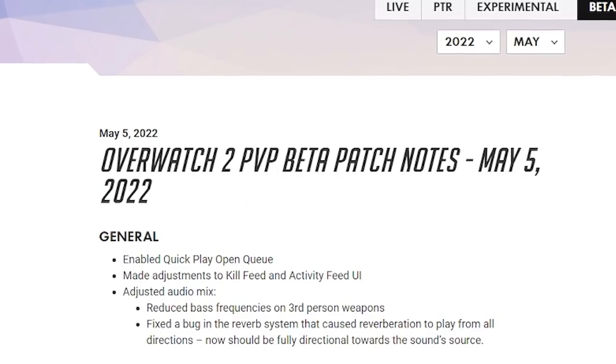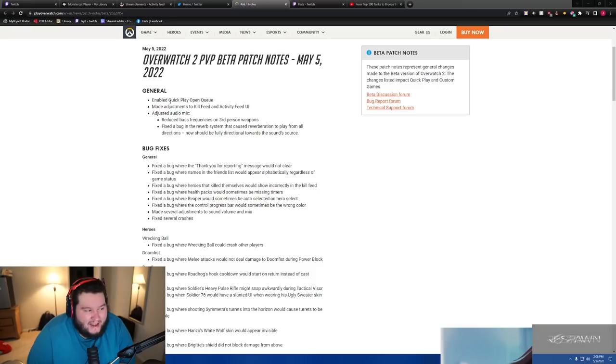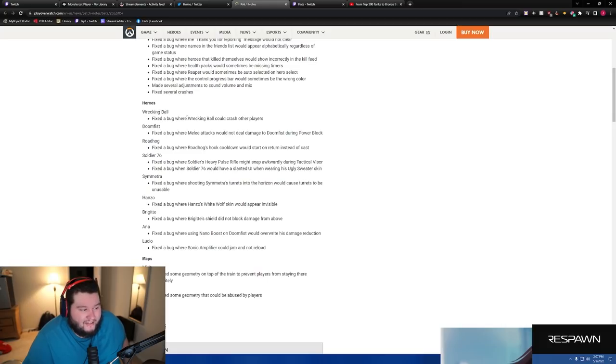It's content time — the first patch notes of Overwatch 2. Enable quick play open queue — I think that's mostly to get people to realize that having open queue with the current tanks is just a terrible idea. They also made adjustments to the kill feed and activity feed UI, changing the way headshots look because people complained about that a lot.